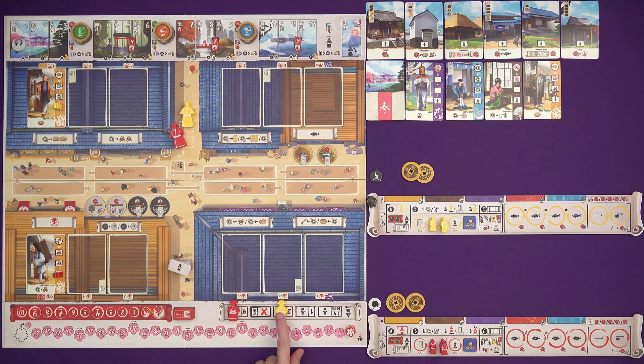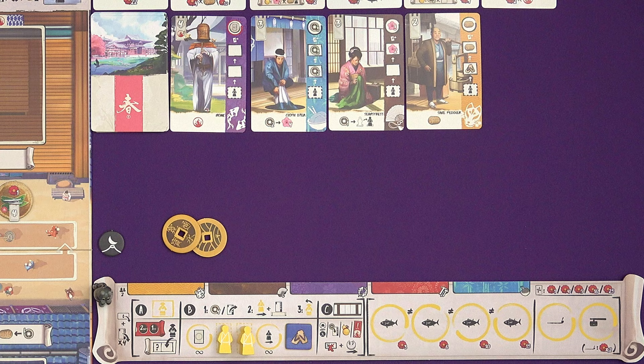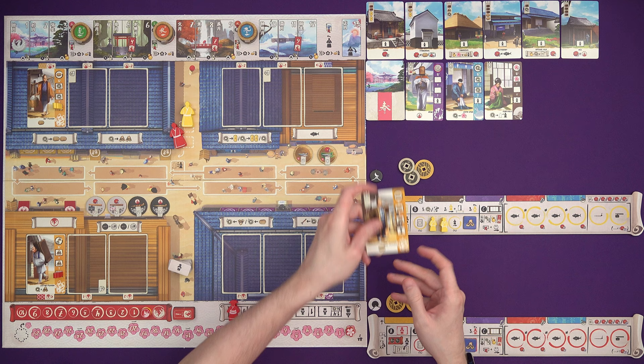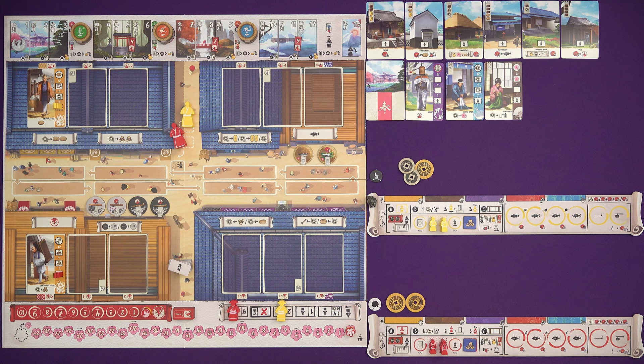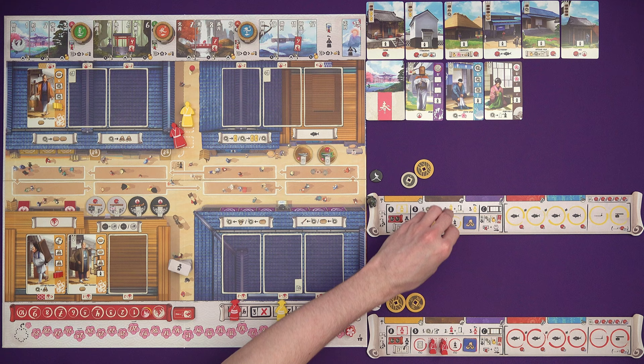Marty is going to get to go before me. First of all, you choose: would you like four money or would you like to hire a new citizen? We want new citizens — we want to train them to get more income from them and points at the end of the game. You want as many different colours as possible, but you also want to match colours for bonuses. Marty is going to hire the sake peddler and needs to pay two for that. He takes this card and can put it out on the board, choosing where it goes. He can see I'm going to be moving four, so he's going to pop it in the middle right here and try to leech off bonuses. He has to pay an extra money for the middle space, so he puts one of his Kobun on the space at the bottom.